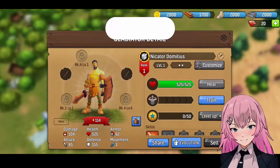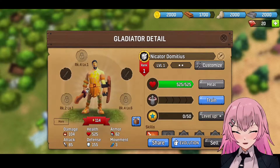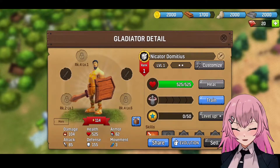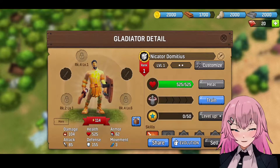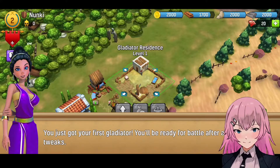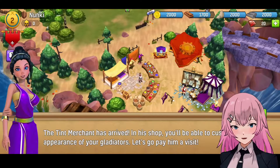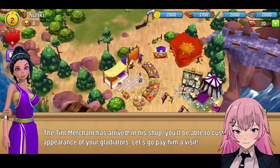Evolution — oh, there's also evolution in this game. So I guess this guy can also change his weapons and also his outfit. And we can also train. You just got your first gladiator — you'll be ready for battle after a few weeks. A merchant has arrived. In his shop, you'll be able to customize the appearance of your gladiators. Let's go pay him a visit.